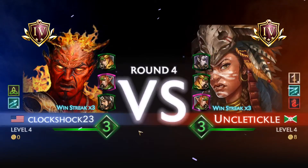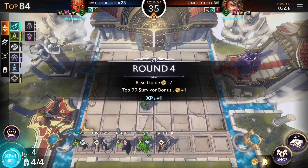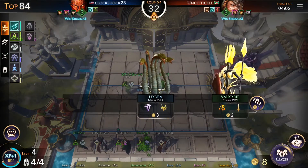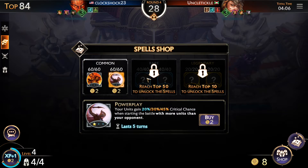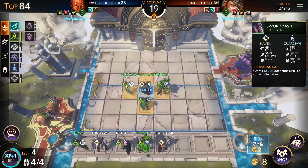We got Uncle Tickle — okay, he's level four. I'm thinking maybe going up to level five. Spells of the moment: we got Cannon Fodder, Power Play, and I don't know what the other two are yet. 50% chance of exploding — I might want to buy Cannon Fodder because 250 is a lot of damage.